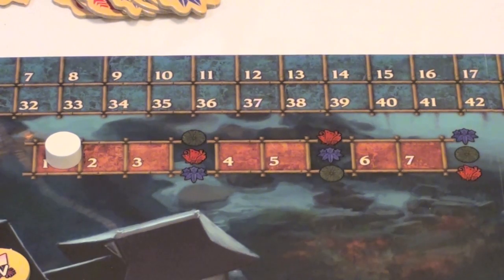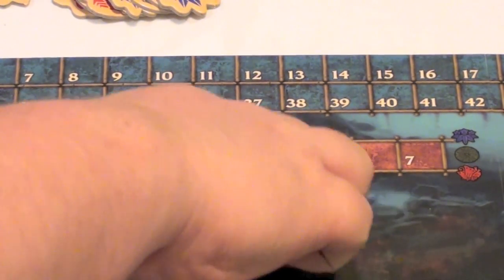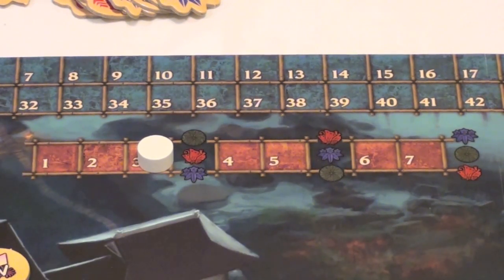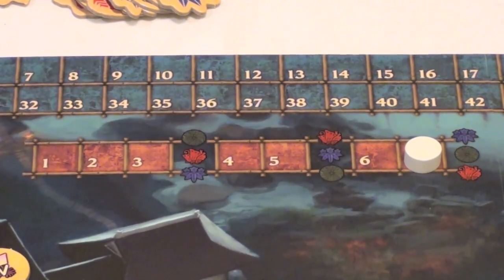The game lasts seven turns, with each player taking turns in order as defined by the turn order chart. After three turns, there's a scoring round — you score whoever has the most green envoys first, then the most red, then the most blue, and they'll either get their points or their pavilion cards. After round five, another scoring round with red first, then blue, then green. Then turns six and seven, followed by a final scoring round with blue, then green, then red. At the end of all of that, you total up points and add your multiplier cards — whoever has the most points wins.